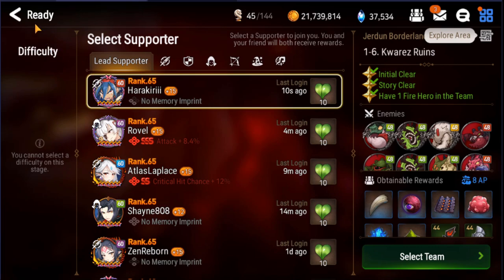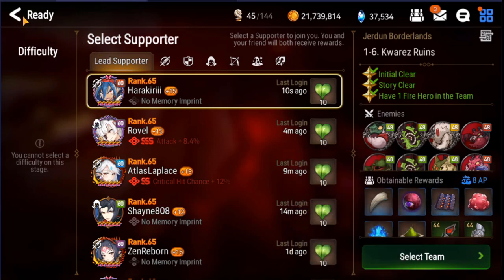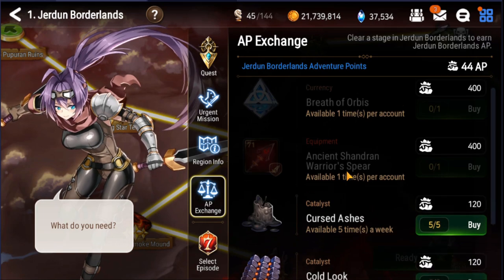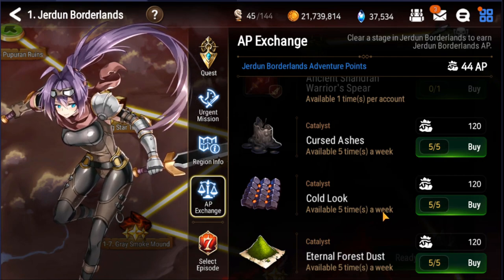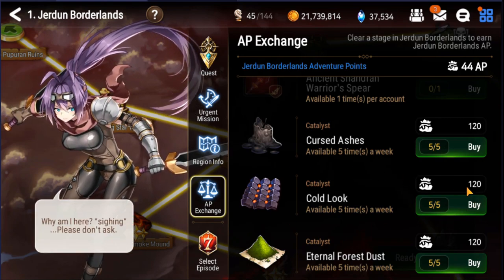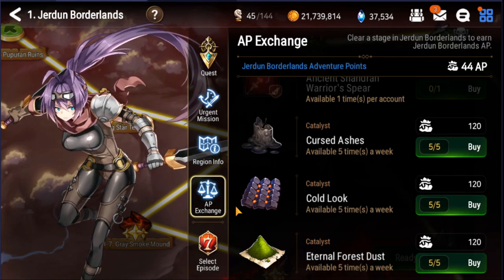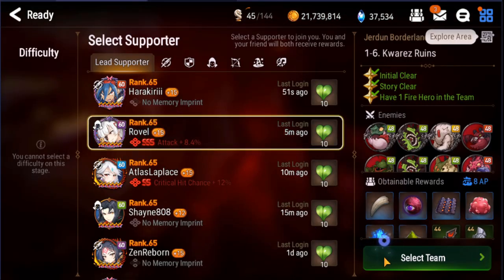The good thing about this particular stage is it drops the Cold Look catalyst itself, so you have a chance to get it here. Also you can dip into the AP Exchange — as you can see, you can get five of them a week before it resets, at 120 AP for one. Obviously the best time is during a double AP event, so you can farm up whichever catalyst you're weak on.